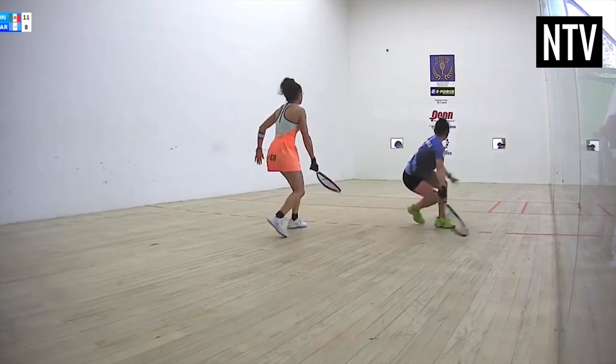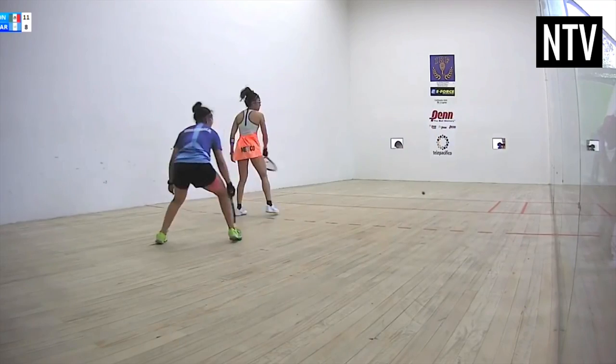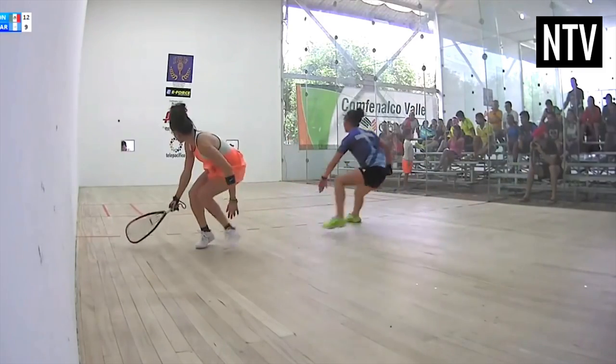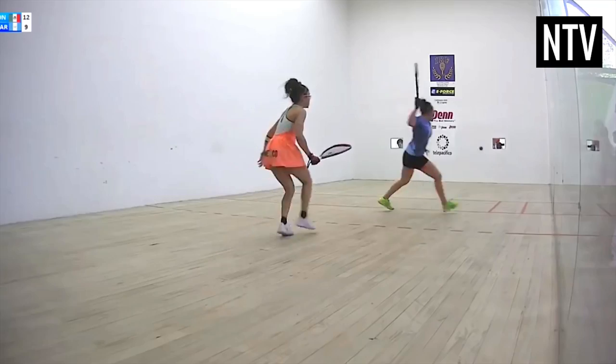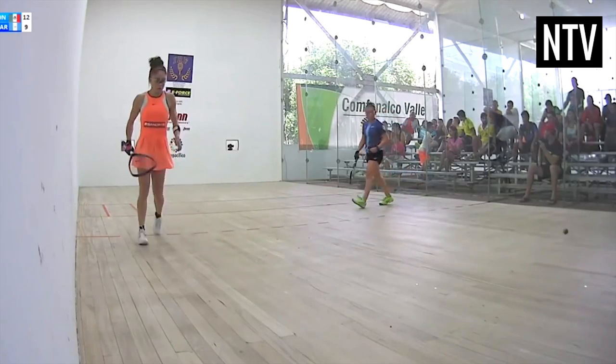You have to play the ball by hitting it onto the front wall. The ball may hit any of the walls and the ceiling, but you are only allowed to let the ball bounce on the floor once. If you let the ball bounce twice on the floor, you lose a point.